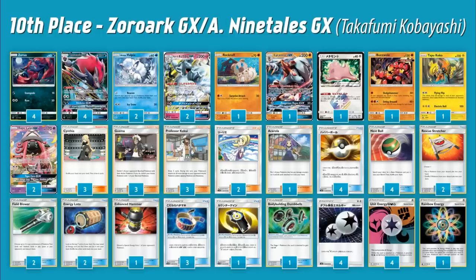This next deck is Zoroark Ninetales — another way to use Ninetales GX in the new format. In this deck Ninetales GX just turns into more consistency: it lets you get more Ultra Balls and Nest Balls, plus utility items like Rescue Stretcher, Field Blower, Energy Lotto, and one-offs like Enhanced Hammer, Counter Gain, and Bodybuilding Dumbbells. You get consistency by being able to fetch whatever tool you want, but you also have the ability to one-shot an Ultra Beast, and doing 70 and 30 sets up math for the rest of the deck.